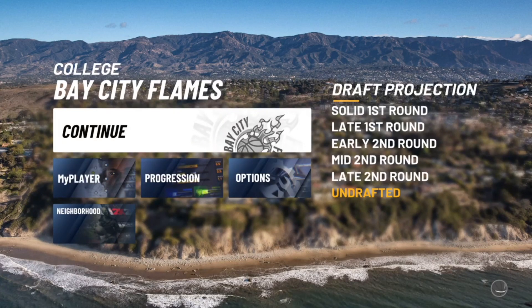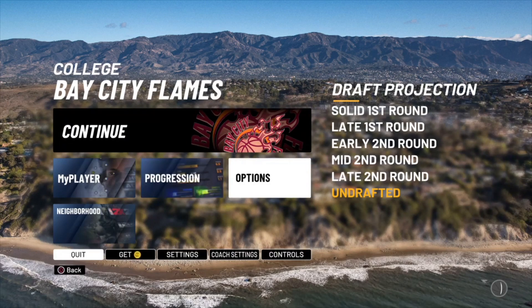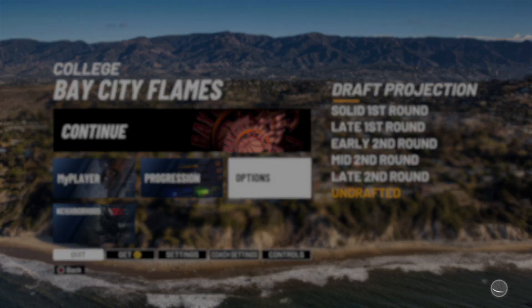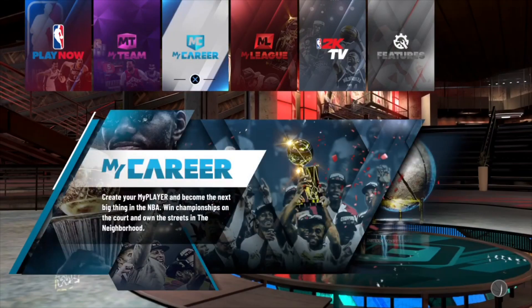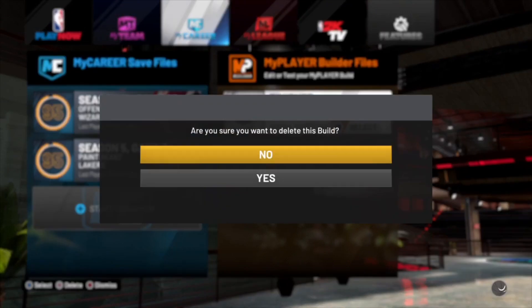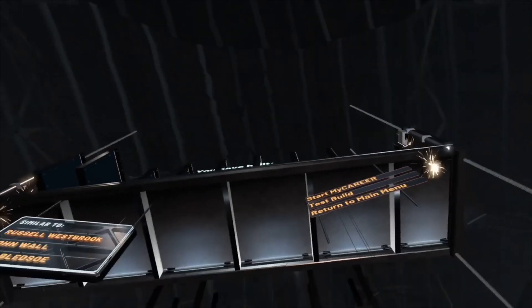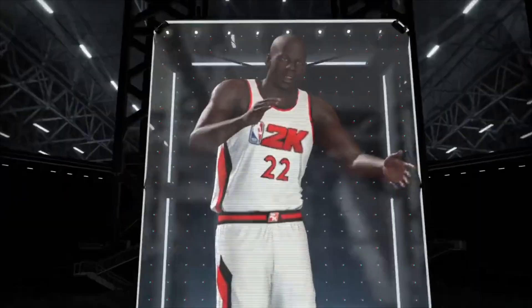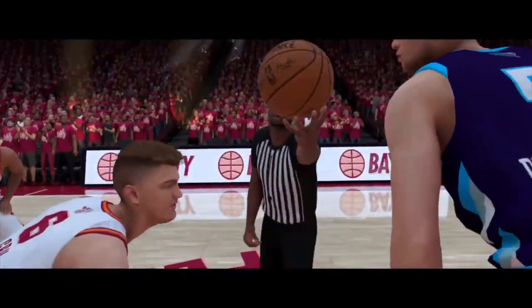Continue through the cutscenes — you'll get your college, base city flames, draft projection — then go down to Options and quit to the main menu, or you can close the game. Once you're back at the main menu, go right back to My Career. You can delete that 60 overall player, then make a brand new player again. Start My Career, click No again, and you'll load into the exact same game.